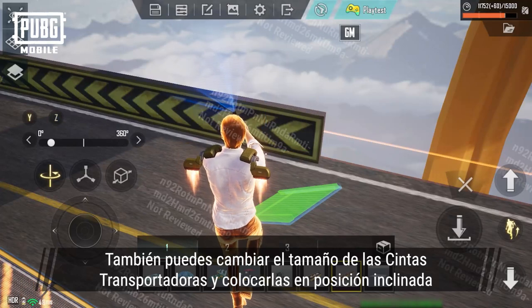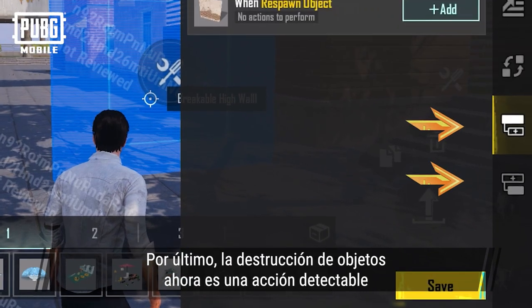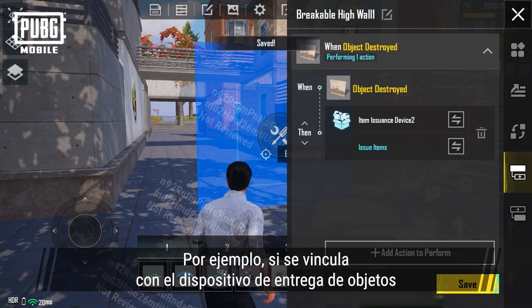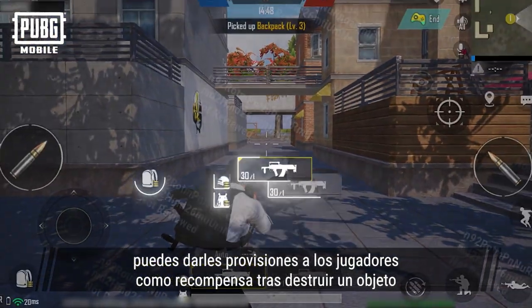Moreover, conveyor belts can now be resized and placed at inclines. Lastly, we've also made destroying objects a detectable action — for instance, when linked with the item issuance device, it can be set up to automatically reward players with supplies after destroying an object.